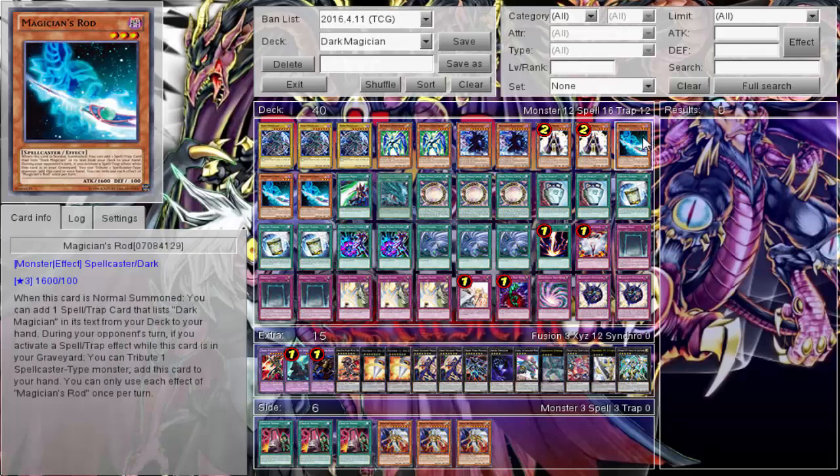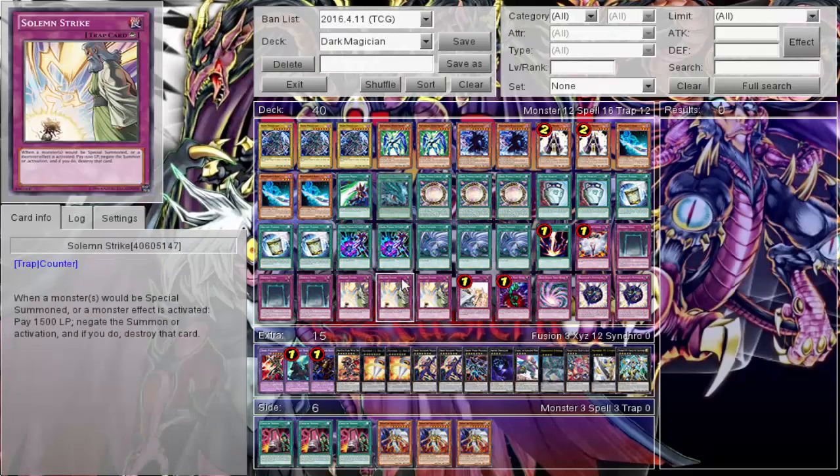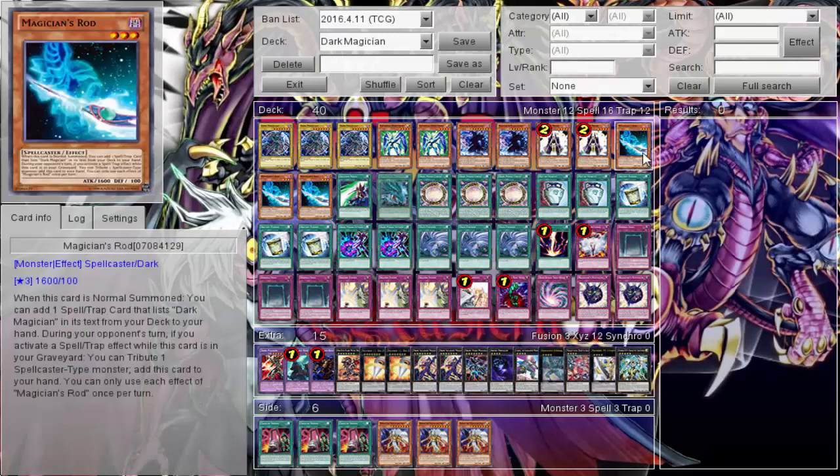Three Magicians Rod — great card, definitely three. If you summon it you get to add a spell or trap that lists Dark Magician, generally Circle or Eternal Soul. So it's definitely great. You can also use the second effect, which I don't think I've ever used — during your opponent's turn when a spell or trap is activated, you can tribute a spellcaster monster to get him back. I don't think I've ever used that effect the entire two months it's been on Day of the Duels. Just that first searching effect is really all I want.